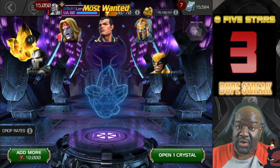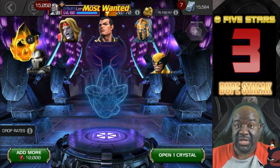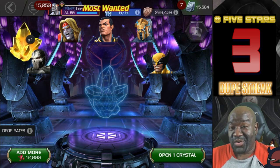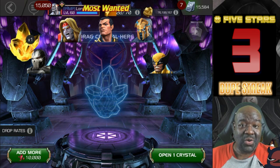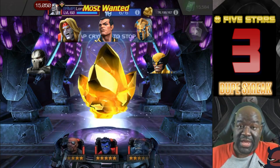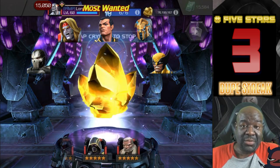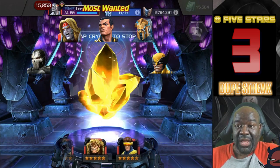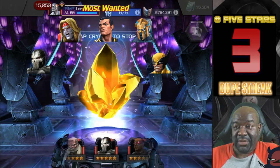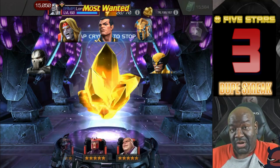We'll pop up the dupe counter because it still counts — it's a five star guaranteed crystal, so we'll still increase the dupe counter. I have most of the champions in this crystal. The only champions that I really want are Omega Red, Namor, Aegon, Wolverine, or Crossbones — he's an old champion, I don't have him, I thought he was always cool. I do have an Omega Red as a six star. I took him to rank two, unawakened. I run Suicide, so I've been using him a lot in Alliance War and he does a good job. However, if I can get the five star, I can awaken it, rank it up to five, 65. Maybe put some Sig stones into him or wait for Namor. He'll be better than the six star rank two if I can max him out.